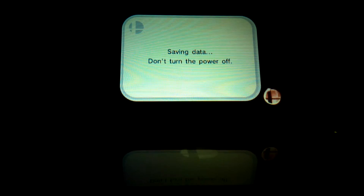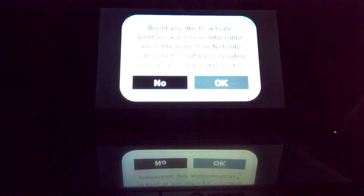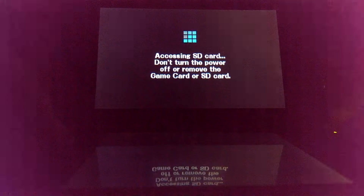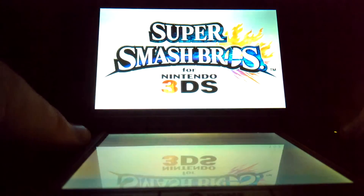Saving data. It's going to ask me if I want to have my data sent to Nintendo. It just said extra data will be created in the SD card, and now it's creating the data. Spot pass and receive information and notifications from Nintendo-related software — no. There's their first achievement, guys. Here it is.